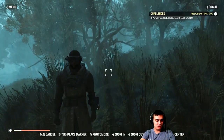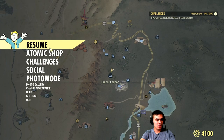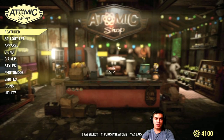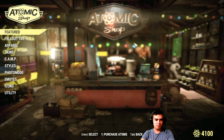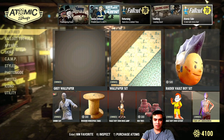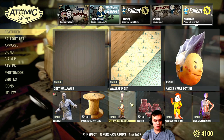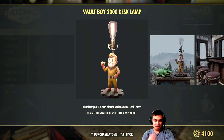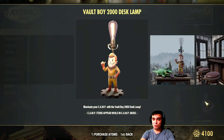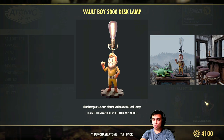In the atomic shop there is only one item — the lamp. The lamps of old: a boy lamp, a desk lamp. I actually bought this one from a bundle, so it costs right now with a 20% discount, 240 atoms.